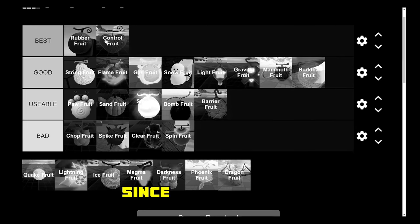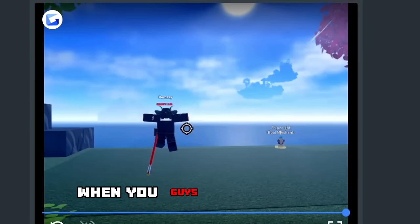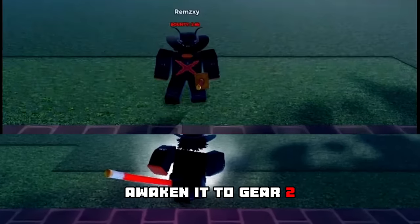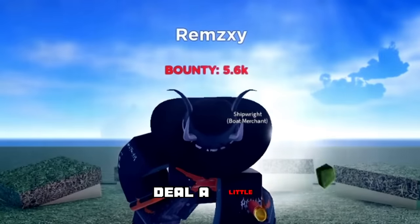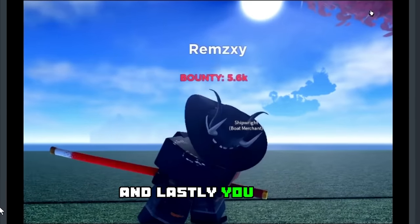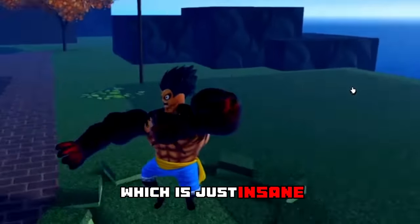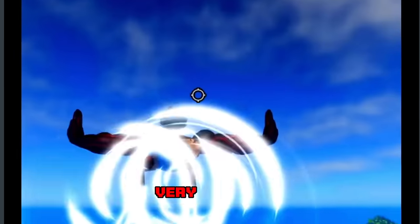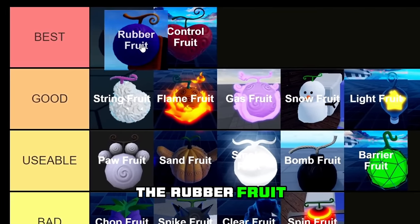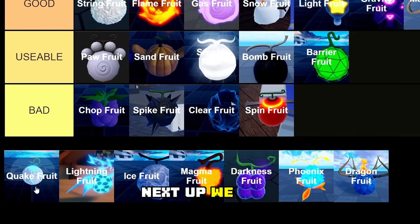Moving on to the Rubber Fruit — this one is definitely going in the best tier since it has three different awakenings. First you have Gear 1, then you can awaken to Gear 2 which makes all moves deal a bit more damage and makes them faster. Finally you can awaken to Gear 4, which is just insane — all the moves are very, very strong and you can also fly. The Rubber Fruit is definitely going in the best tier.